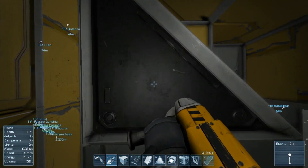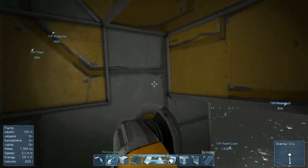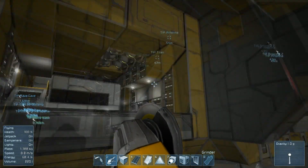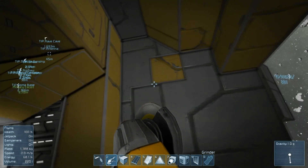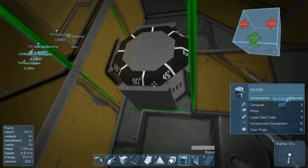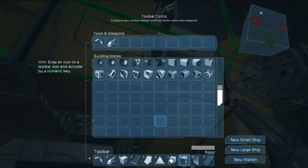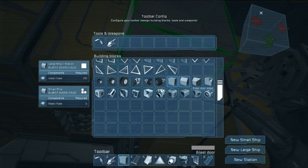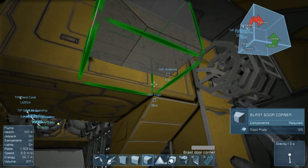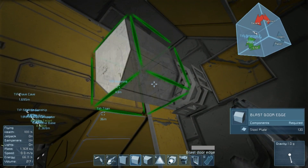Maybe our little scout craft - our battery-operated scout craft that we made - might be able to fit. Now that the door is gone, we can fit a new door in. How about we put the door... We're going to want a rotor, so let's get that out, put it there. And we want the blast doors - all types. The corner... I don't think we're going to need the inverted corner blast door, but we will need the rest of them. And let's rotate this correctly.